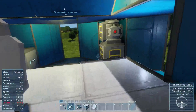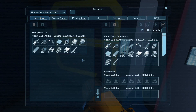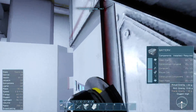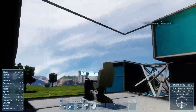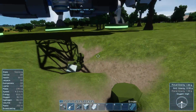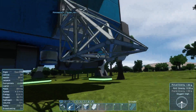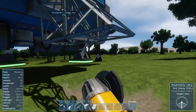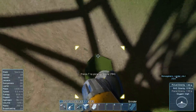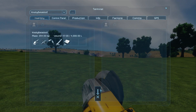Uh-oh. You broke my ship and I don't have steel. Out — over here. You have a new despawn area, it is right here. See you later.